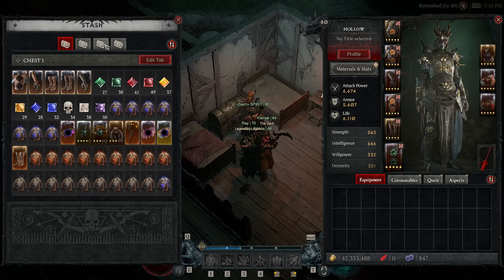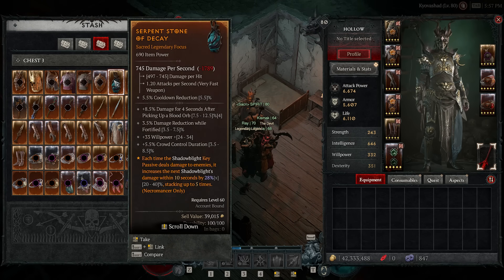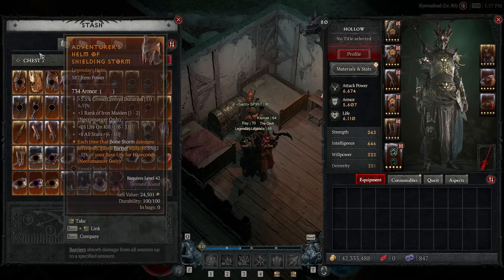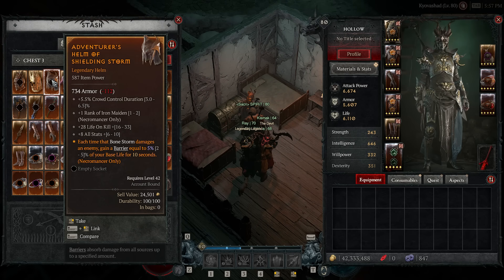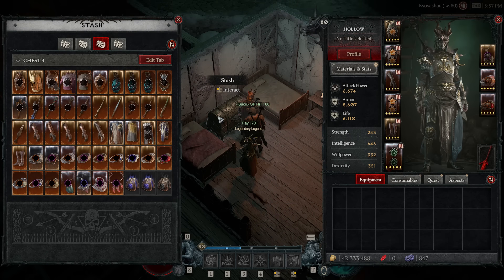My feedback: create unique tabs — a tab that only has uniques, a tab only for malignant hearts, maybe gems — separate storage that doesn't eat normal stash space. I also request a proper filter system beyond just pressing sort, so I can organize by aspects or by ancestral items. A search bar where I can type an aspect name and it highlights all matching items in the stash. The current system isn't just bad — it's terrible.